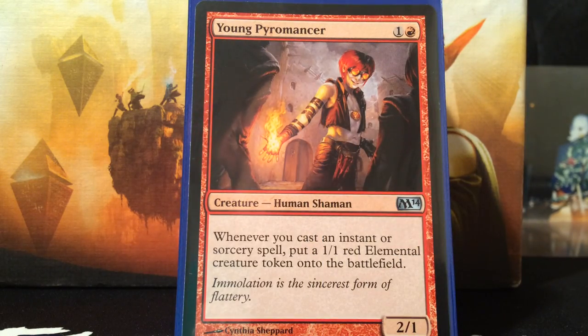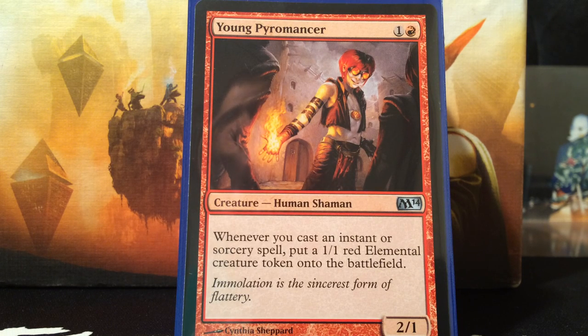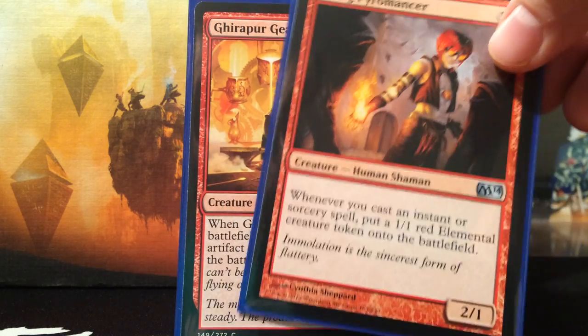The most expensive card in my Dollar General deck is Young Pyromancer at 99 cents on TCG market price. I was absolutely astonished when I first grabbed this card — I thought it was over a dollar. Whenever you cast an instant or sorcery spell, you put a 1/1 red elemental creature token onto the battlefield. The only problem is a lot of people forget that when you copy those spells from targeting Zada, they're not being cast — they're just copies of the original spell. So you won't make a ton of 1/1s off of those copies unless you're playing a bunch of different instants or sorceries at that time. It's still really good though.